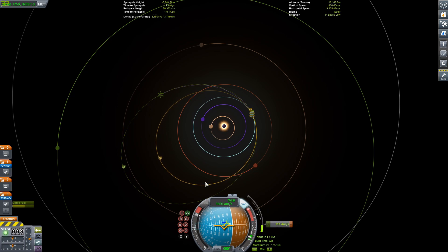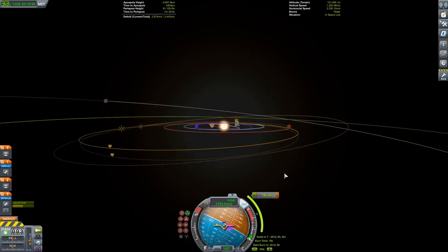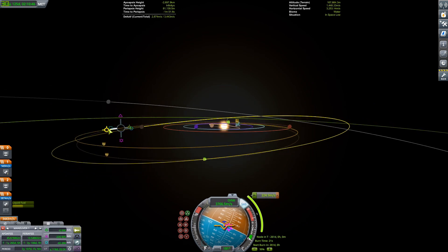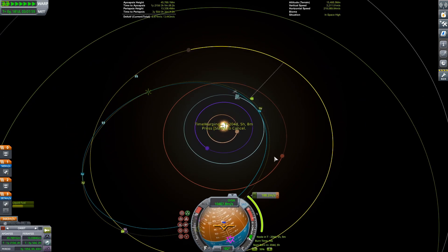I'm doing my interplanetary burn right now. I planned both the transfer and plane change burns at once because Drez is at a very inclined orbit and you do need to do a plane change. Drez can be actually deceivingly high in terms of delta-V cost. This isn't the worst plane change, but it's costing 200 meters per second. It can cost way more if you don't have your maneuver node in the right spot — this exact burn could have cost a thousand. So keep that in mind if you're ever going out to Drez.